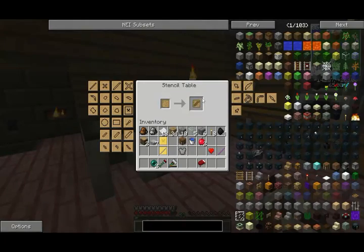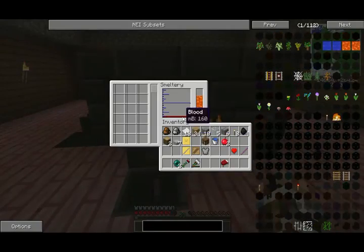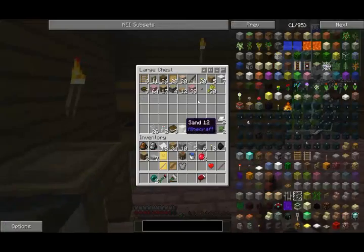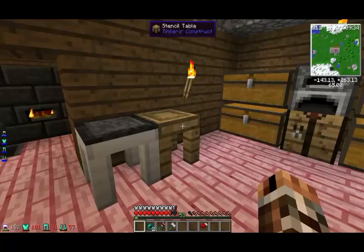I think the blade was this one — boom, created. Then after that we get... that's blood, that's not what we need. Do we need coal or iron? Okay, no, I remember now.